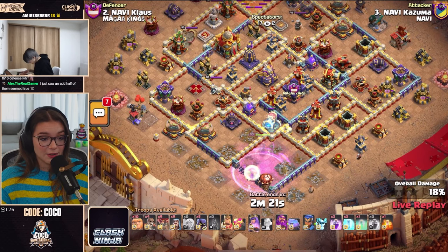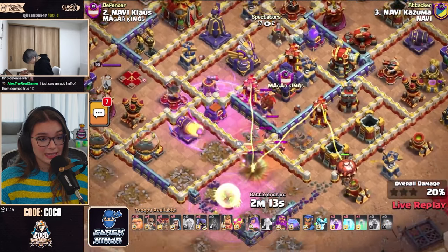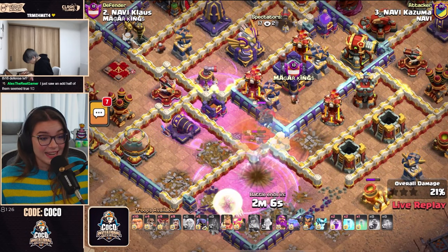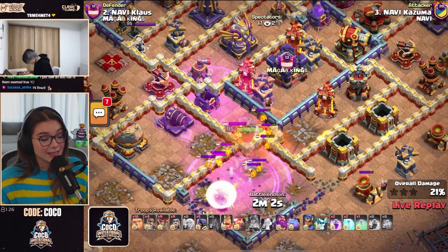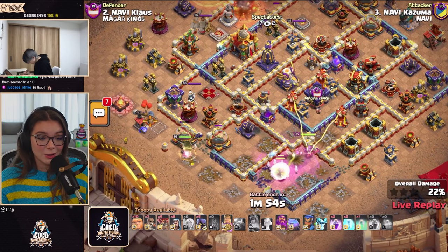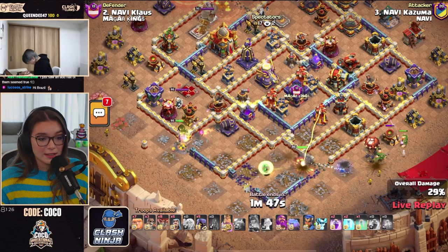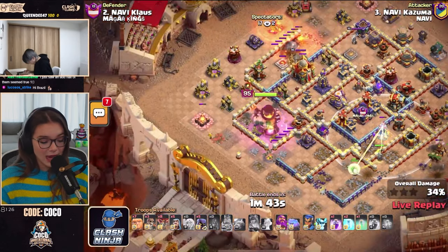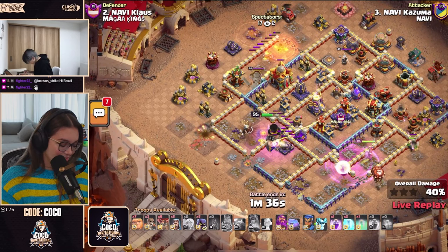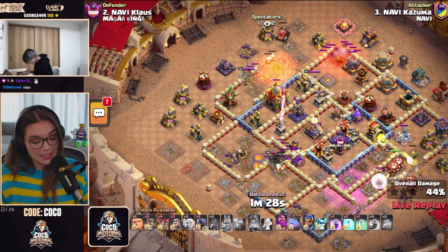They are taking a bit of damage from this air defense, so they're protecting the Queen. She took a little damage — doesn't want her to go to ability. The Clan Castle troops get pulled, Poison is here, raging the Queen and freezing. But it's not enough — Queen goes to ability here regardless. The Clan Castle troops on Klaus's base were just a little too much for the Queen. He did keep her alive though, trying so hard to save that ability. Now he's going for more cleanup around the outside to make sure the Queen does not walk, and she backs in and gets this Multi Inferno down.